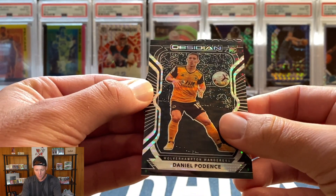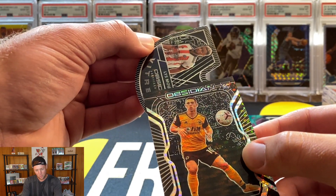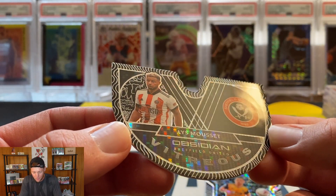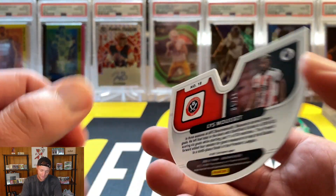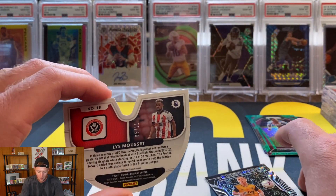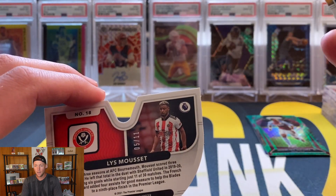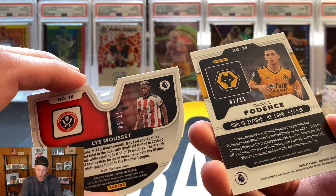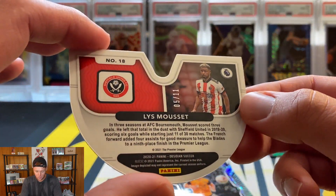We do have a die cut — come on, give me a big name. That is going to be — and it is the Vitreous die cut, so I was correct on that — and that is again for Sheffield. Lys Mousset. So I think I did absolutely horrible. Out of the Obsidian packs you do have the potential for Ronaldo, Messi, Phil Foden — you could definitely get some big names. Unfortunately I did not. Daniel Podence 1 of 11 and Lys Mousset 5 of 11.